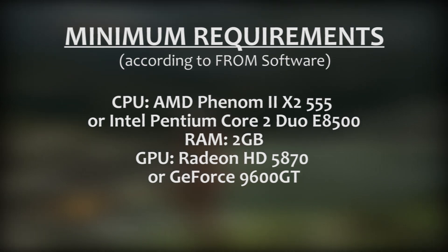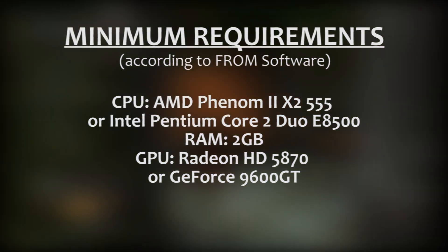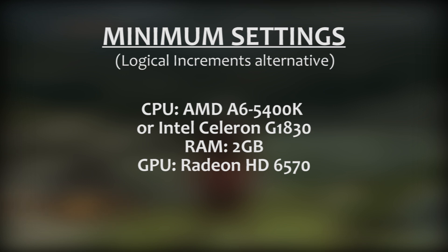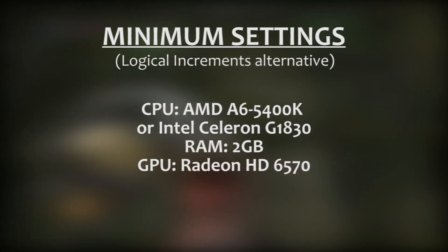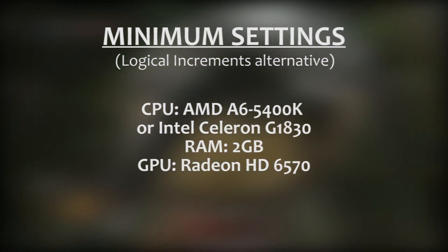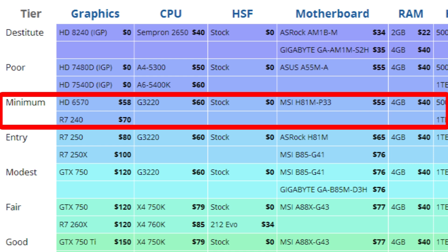However, we believe the 5870 recommendation is a typo, as the 5870 is a much more powerful card than the 9600GT. So instead, here's what we at LogicalIncrements are recommending as alternative specs that could easily run the game on minimum settings. We'd recommend a basic dual-core chip like the A6 5400K or a Celeron G1830, just 2GB of RAM, and a lower-end 1GB video card like a Radeon HD 6570. These components are currently found on the minimum tier at LogicalIncrements.com, which is generally as low as we recommend for gaming.